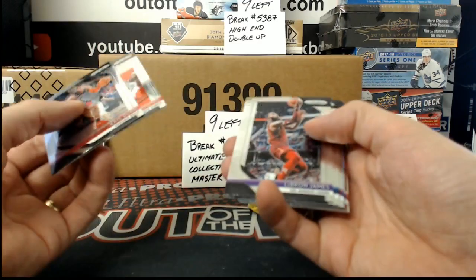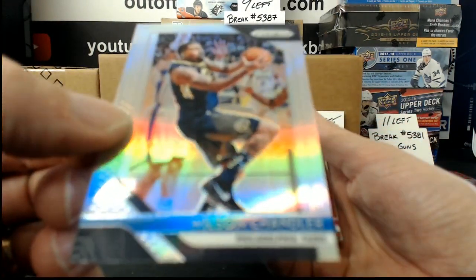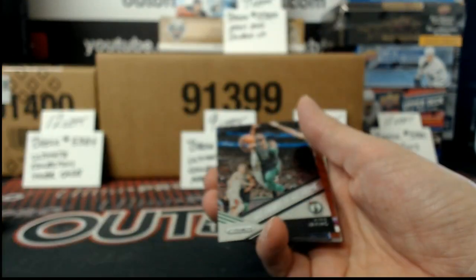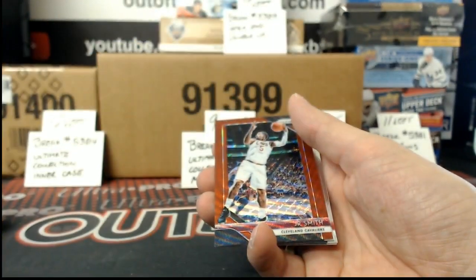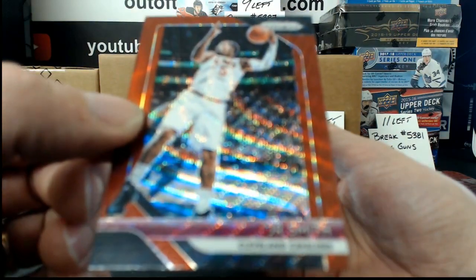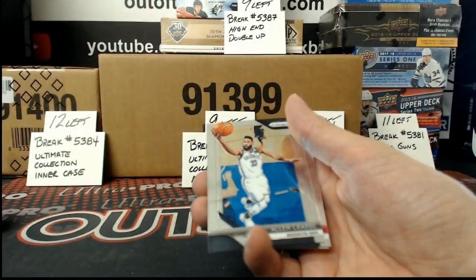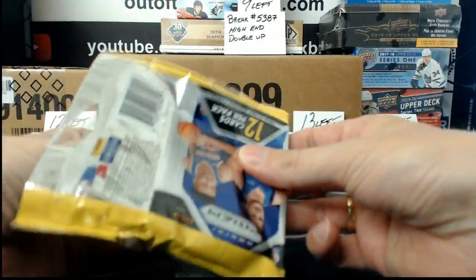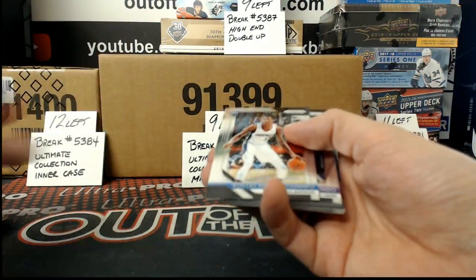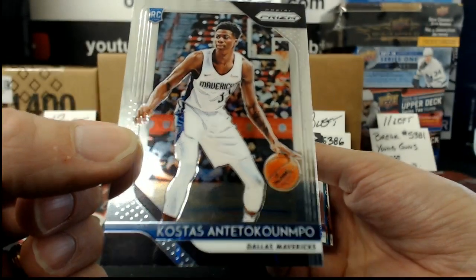I'm going slow, trying to make sure I don't miss anything. We have a Prism of Wilson Chandler. Go Hard or Go Home, Kyrie Irving. J.R. Smith, Red Prism. Rookie — again, I would attempt it but I'll probably get it wrong.